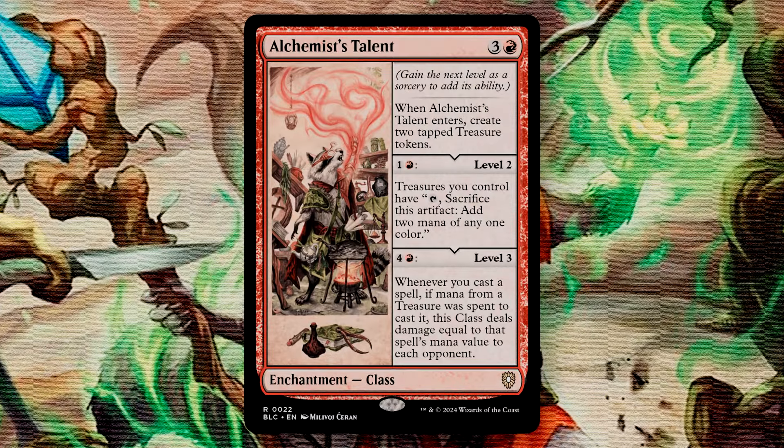Alchemist's Talent is a four-mana enchantment with the class subtype. At base level, when it enters, you create two tapped treasure tokens. For two mana, you can level it up to level two, where it gains the static ability: treasures you control can tap and sacrifice to add two mana of any color. Lastly, you can pay five to have it reach level three, where whenever you cast a spell, if mana from a treasure was used to cast it, the class deals damage equal to that spell's mana value to each opponent. This adds so much additional value to treasures — we effectively have a delayed Goldspan Dragon ability, and on that last level we can begin to burn opponents whenever we cast spells, so long as the mana produced by treasures was used. In a dedicated treasure-producing deck, this can make for a ton of trouble.